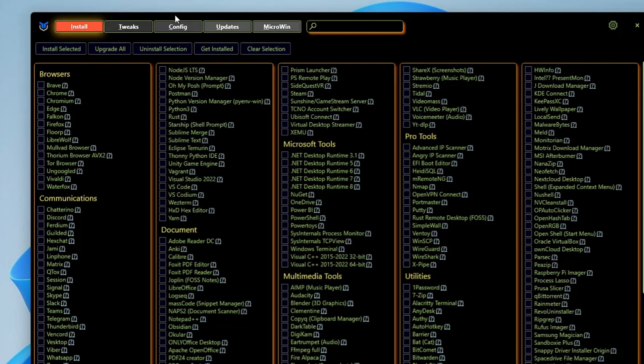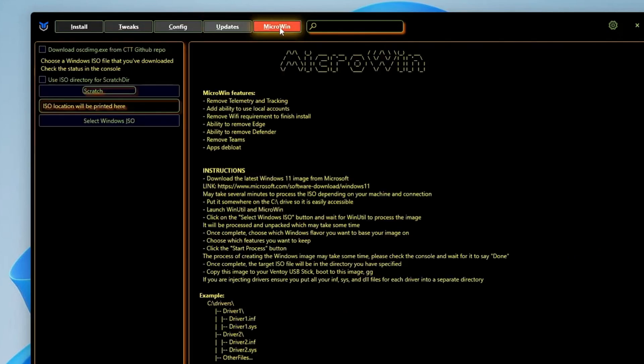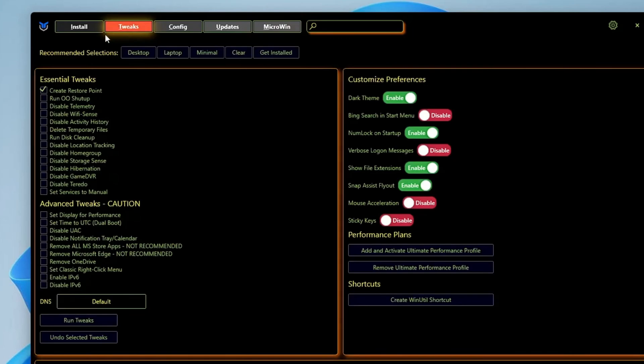Here you get different kinds of categories, like install tweaks and a new feature called Update in Microwave, which has been added to create a custom deep-loaded copy of Windows 10 or Windows 11. In this video, we will be discussing about the tweak section. You will have to click on the tweak section here. On the top, you will find some recommended selections for desktop or laptop, so depending on what you are using, you will have to click on it.